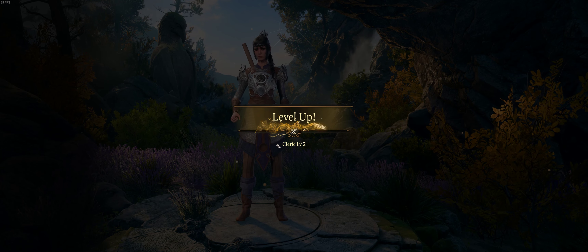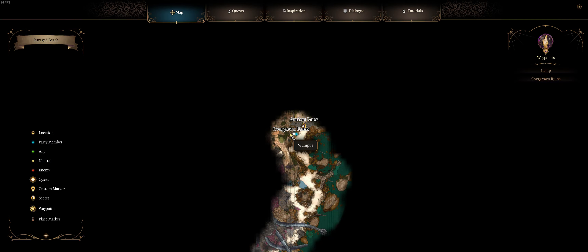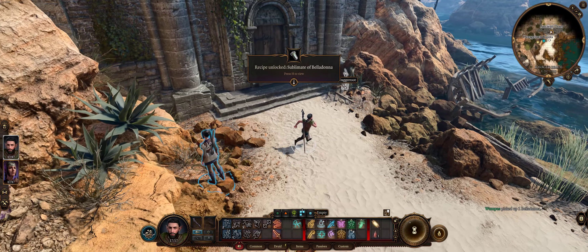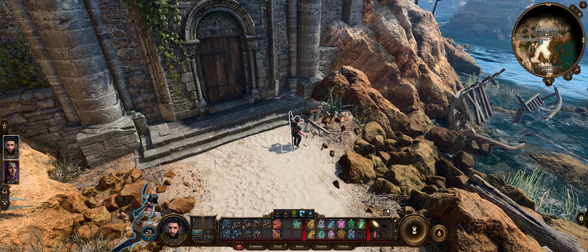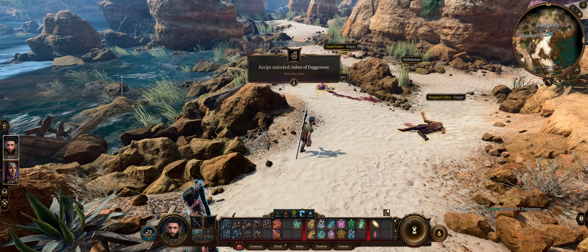Let's get moving. Remember, holding down Alt highlights lootables and pickuppables — it doesn't highlight everything like wooden barrels, but it highlights most things. We spot a hat. That is a nice looking hat — you know what, we're wearing it. That's fine.